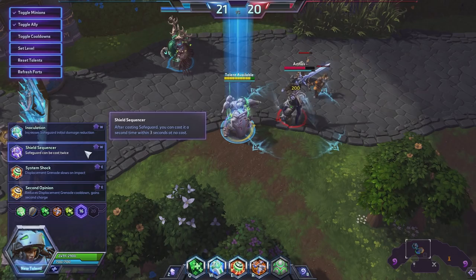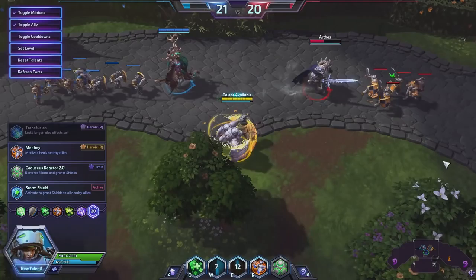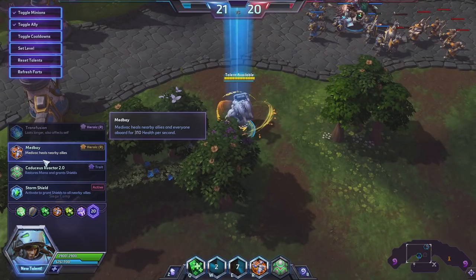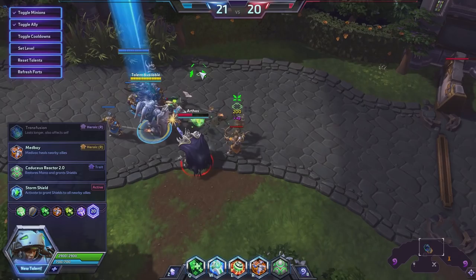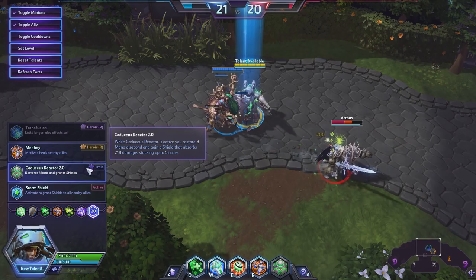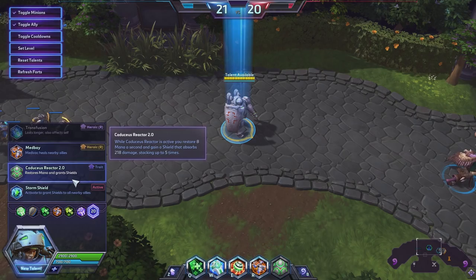Level 16 talents: Increases Safeguard's initial damage reduction by 50% for the first 1.5 seconds — doesn't seem that good. After casting Safeguard, you can cast it a second time within 3 seconds for no cost — that seems great, like the way to go. Displacement Grenade slows enemies by 50% for 4 seconds — that's a very long and significant slow, kind of like what people used to do with Brightwing speccing for slow on her Q. But keep in mind you're also knocking people back with this. Second option reduces the Displacement Grenade's cooldown by 2 seconds and it now holds a second charge — if you're going a damage build, that's what you'd do.